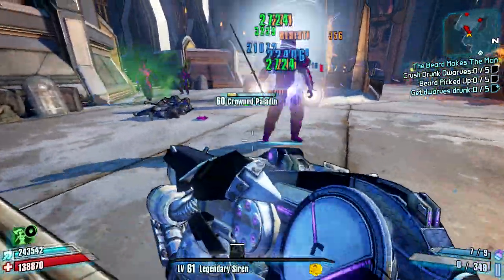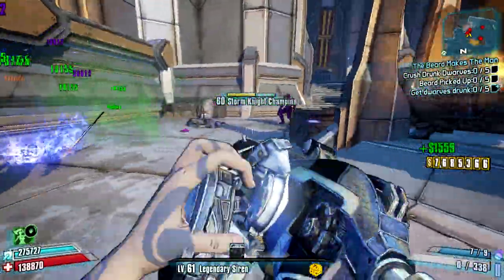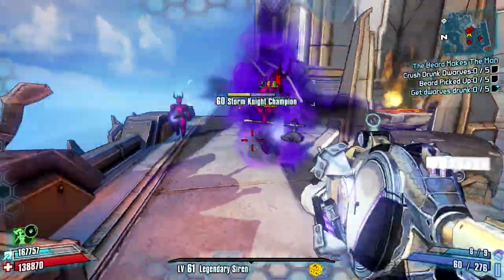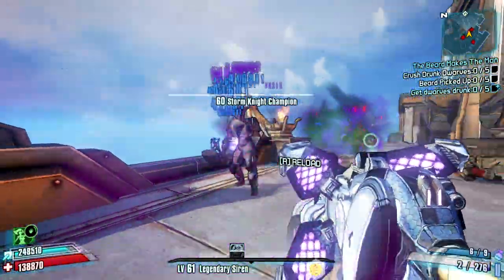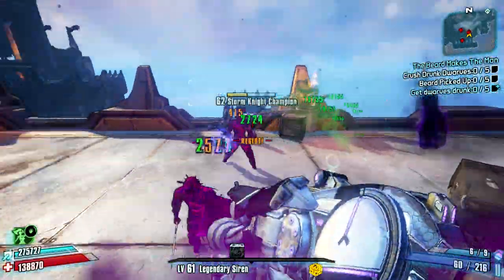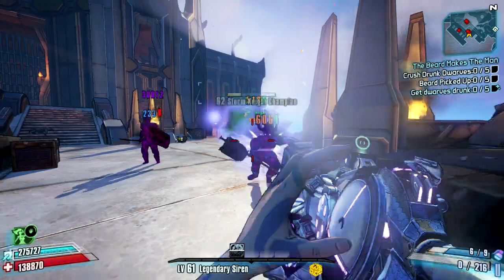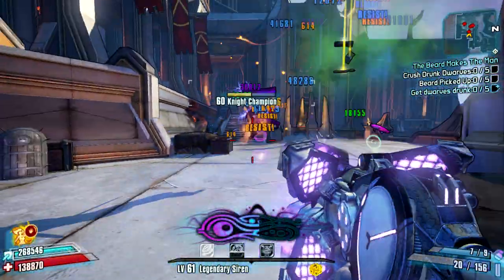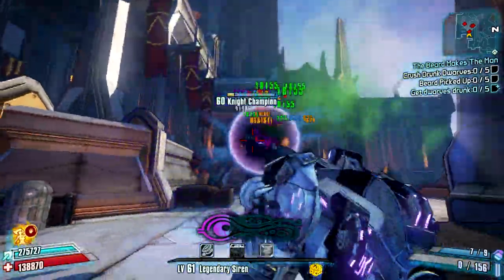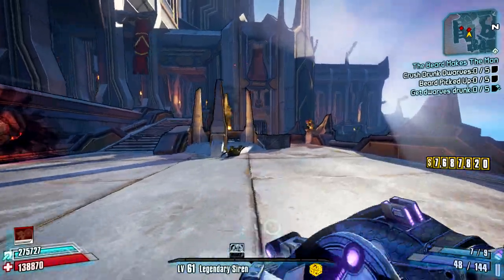Especially since you don't have to go through the Ancient Dragons of Destruction to get it — if you have enough Seraph crystals, you can easily buy it at the Seraph shop. There is one downfall though: you'll notice me hip-firing a lot. With E-Tech submachine guns, aiming down sights creates a blurry effect that makes the gun very inaccurate and blocks your vision. Also, this weapon consumes two ammo per shot.